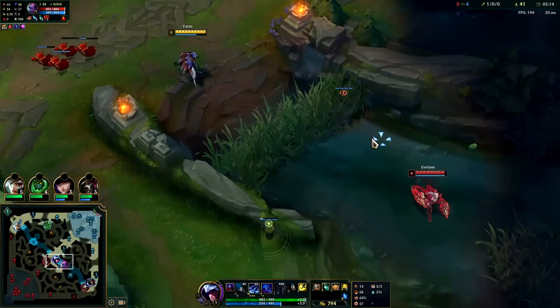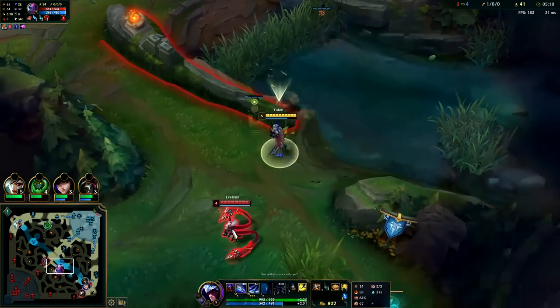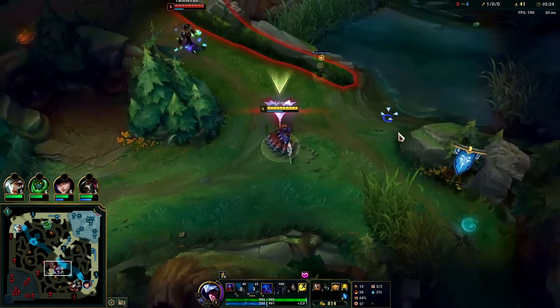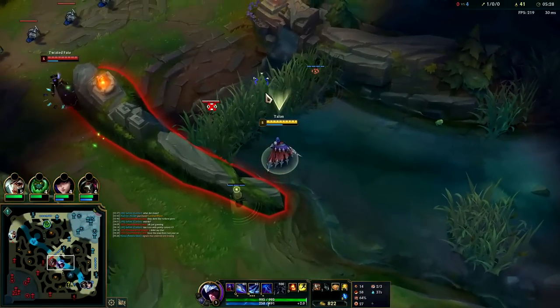Yeah, now we roam. We want to fight Evelynn. She doesn't have any real items yet. Auto attack W Q auto W — that's so much damage. She gets nothing out of it. It forces TF to move — they get diddly squat now. I'm gonna break his ward.